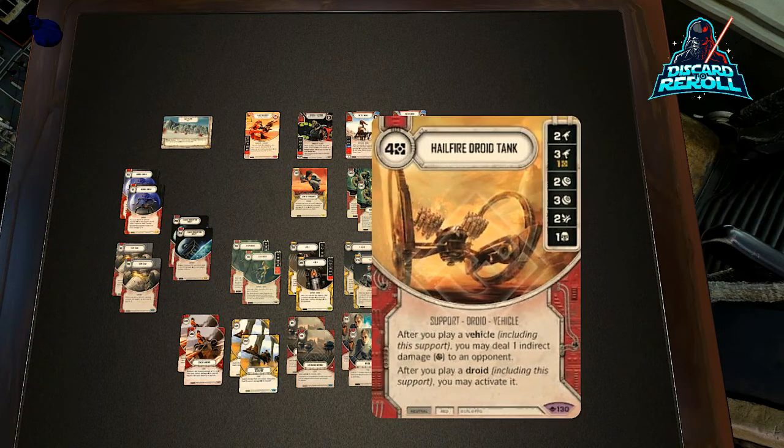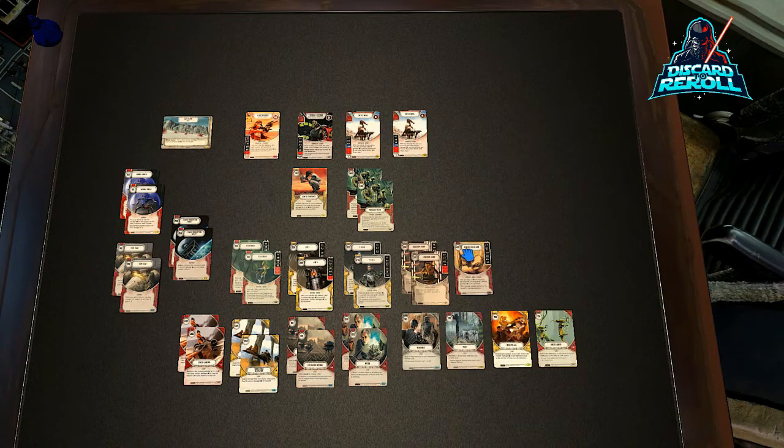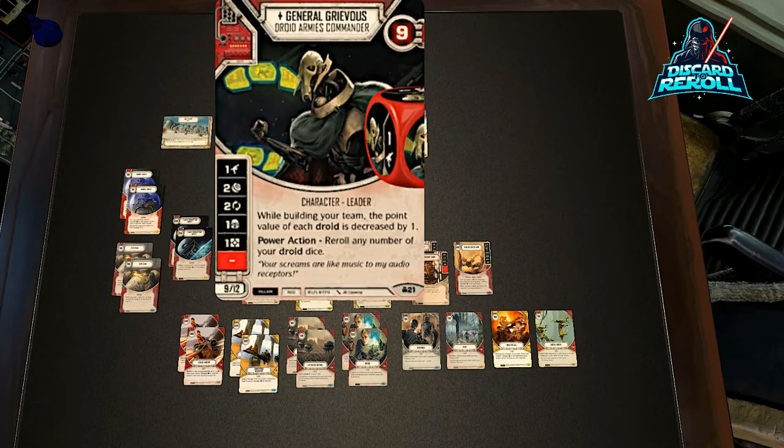And then we have the Big Daddy support — the Hailfire Droid Tank. It's got a buttload of damage on it, it has no blanks. After you play it, you can deal one indirect to your opponent and then activate it. It has a cute text: after you play a droid, you may activate it. So it essentially gives all the droids Ambush, which is really cool.